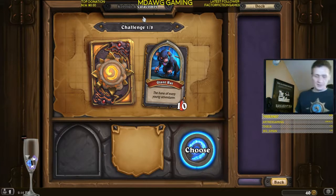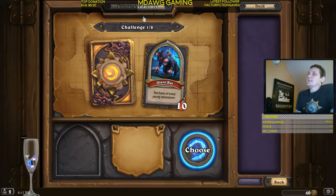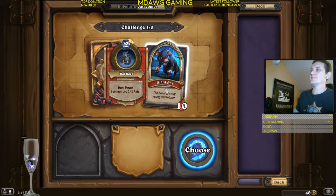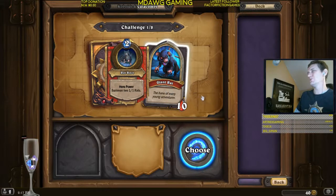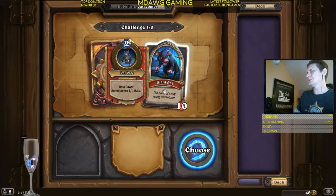Let's take a look at Giant Rat. This is often, at least for me, the most common first boss that I've gotten. You can see this is challenge one out of eight, so we haven't chosen our class or starting treasure or anything yet. It's the first boss - the bane of every young adventurer. His hero power is summon two 1/1 rats. He's probably the easiest of all the first bosses.